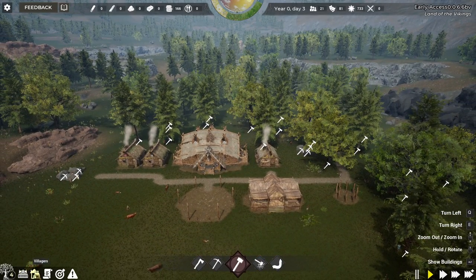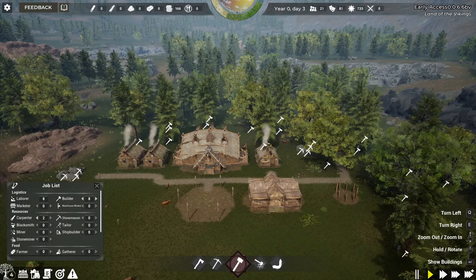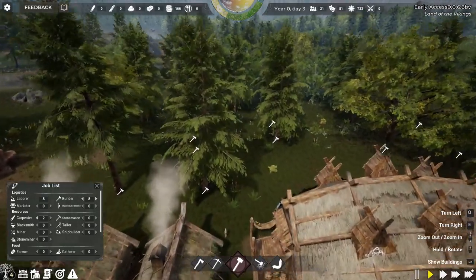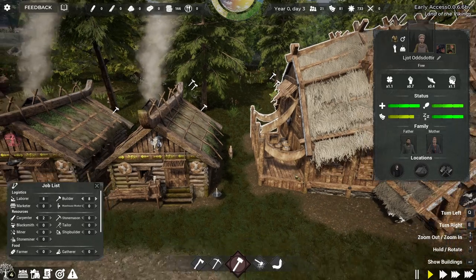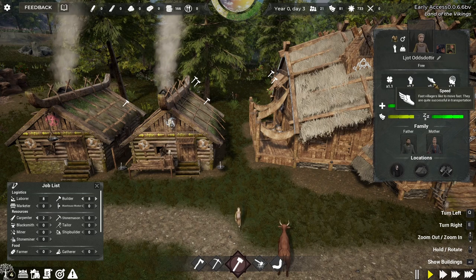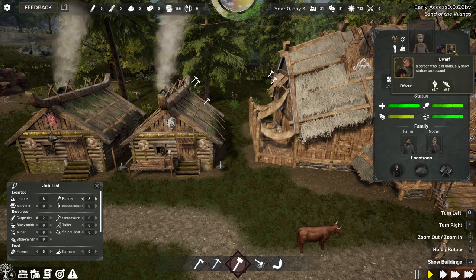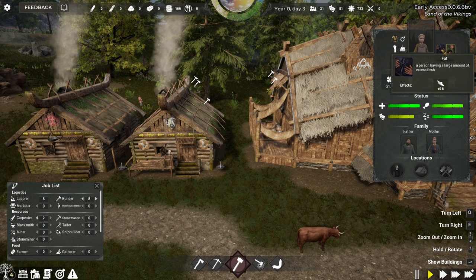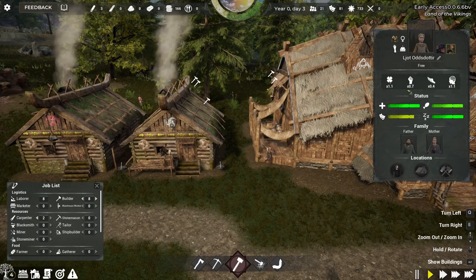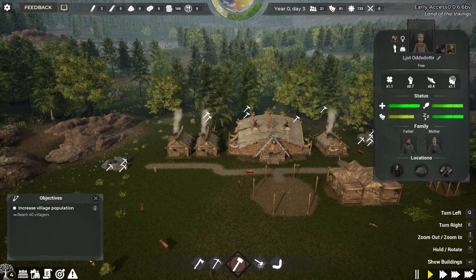We've now got three buildings but only four workers, so I'm going to click into the management tab and into jobs and split laborers and builders 50/50 — eight of each. That gives us eight people cutting resources and eight building. We can also look at individual people: clicking on this lady called Ljot shows her look is 1.1, strength is 0.7, she's average intelligence, classed as a dwarf, she's a child aged eight. It tells us her parents' stats too.